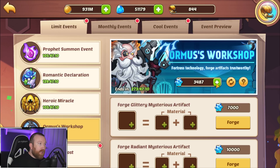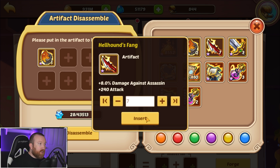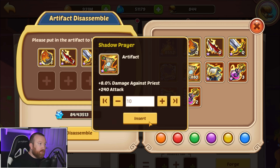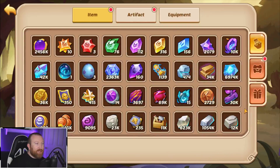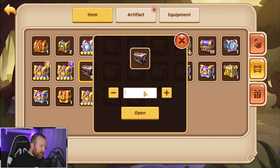We've already finished Heroic Miracle and done pretty much everything we can in Ormus Workshop for now. We're just going to keep feeding these things and might dump all of our resources in here too if we need to build more stuff. I like keeping the Plate of Courageous and the Magic Sauces — we'll see if we actually fully keep them.